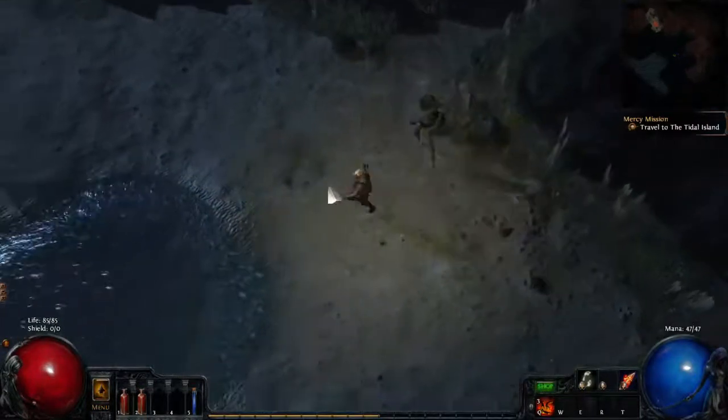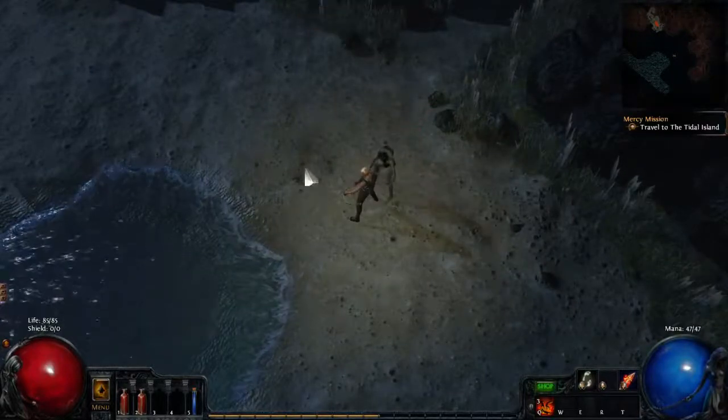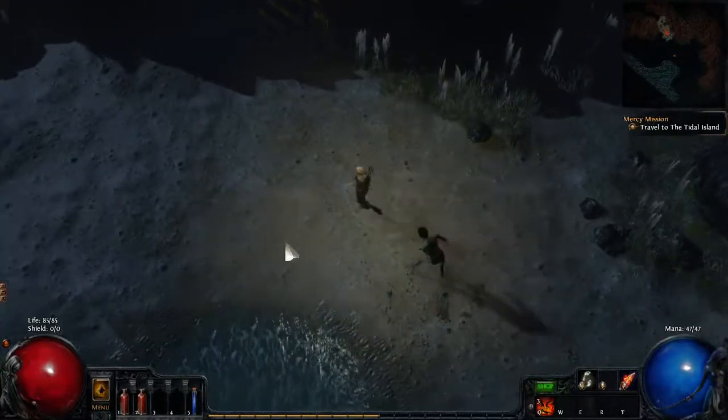Here we have the first monster type in this zone: Withered Husk, an Undead. Same exact attacks as the Drowned that we saw before, so there's nothing special about those guys.